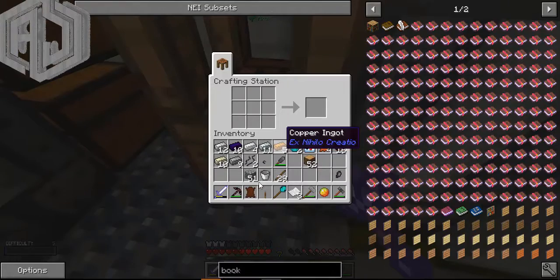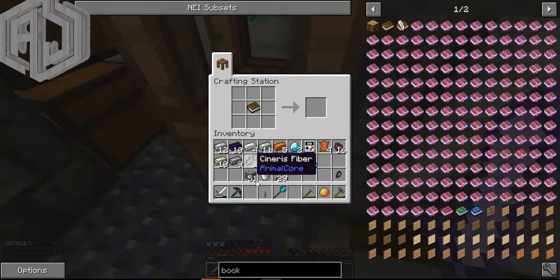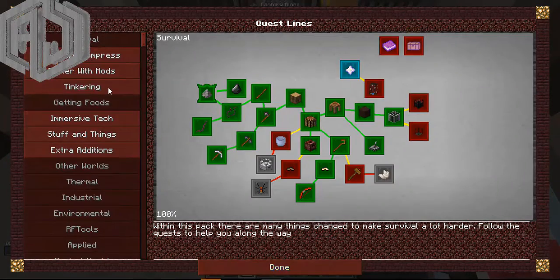By the end of today's episode I'm not sure if I can manage to make a coke oven - that can be a challenge I guess. Boom - Engineer's book done, immersive engineering here we go!